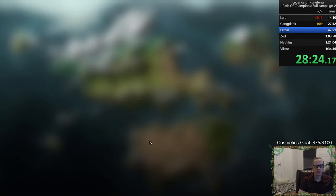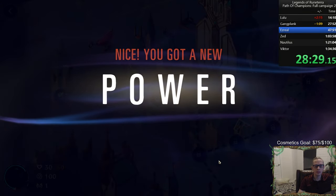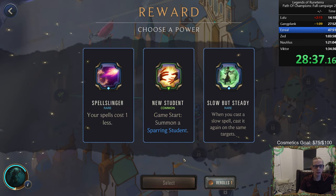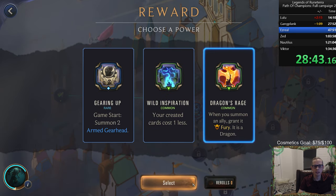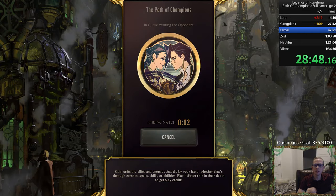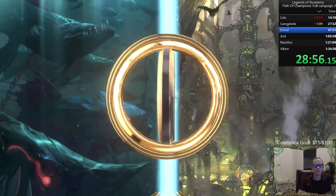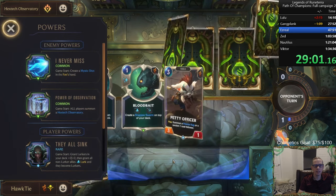Going to fight Ezreal. Round Start Rally? No, no, no. All of our things have Fury — wasted every single reroll. This is going to be tough. We've got 20 minutes to beat Ezreal. This one's tough because it has Karma, and Karma can be difficult for sure.